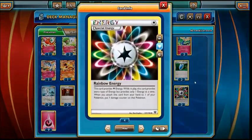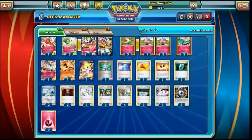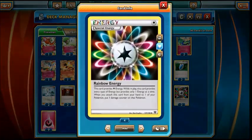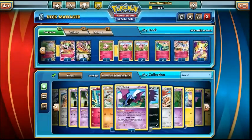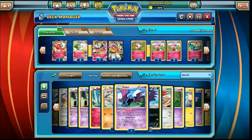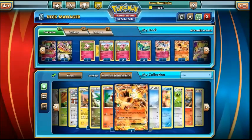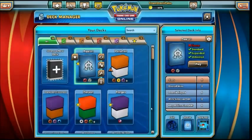As you can see we've got nine Fairy Energy and three Rainbow Energy. If it wasn't for the Charizard I would run twelve Fairy Energy just to avoid Enhanced Hammers, but Enhanced Hammers seem to be going down a little bit in play. So I've gone for three Rainbow Energy just to be able to use Charizard a little bit more. I think I'm going to save the deck and head on into a game for you guys, just to show you how the deck runs.